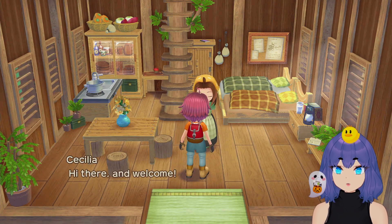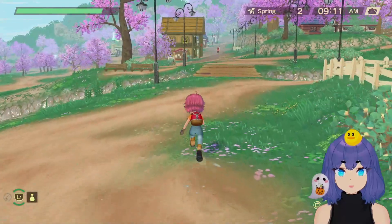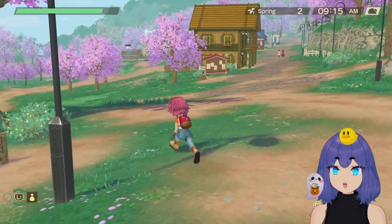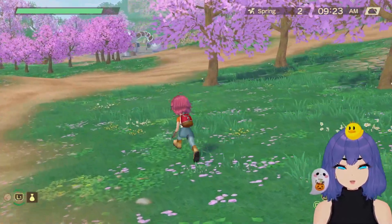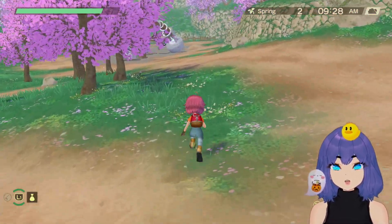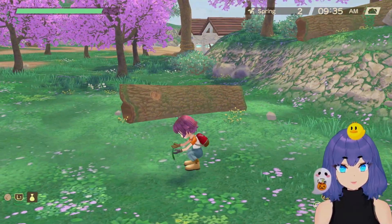Right now we don't have a lot of things to gift people yet besides milk, but until we can get a sheep I want to sell as much milk as we possibly can so I don't miss out on the sheep money-making. We also really need to get a brush and a fishing rod — as soon as we get that fishing rod, you can gift fish to a lot of people.